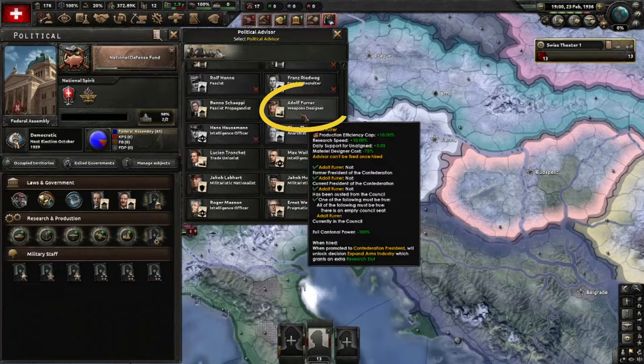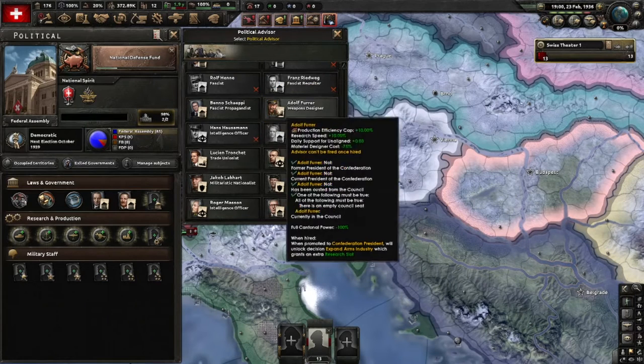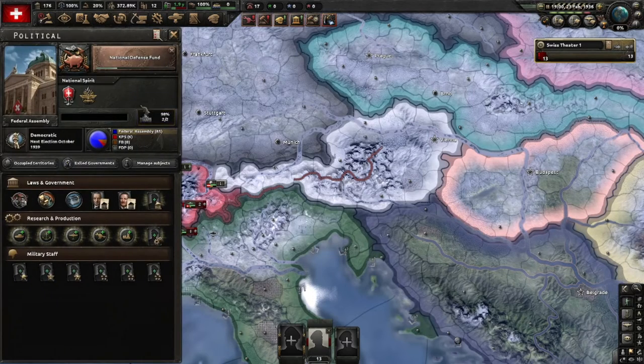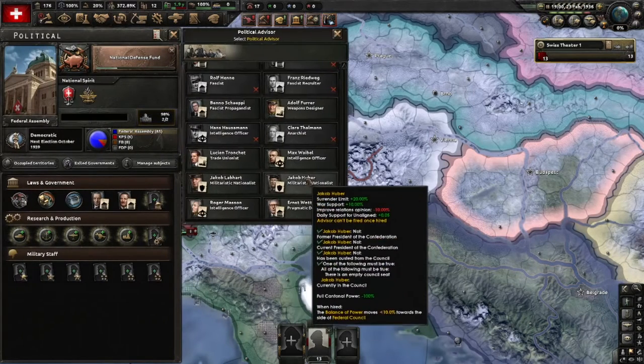This one here - Adolf Fürer - keep a very close eye on that guy. When hired, you can do a decision called 'Expand Arms Industry' which will gain you an extra research slot. Switzerland has three research slots and can get two more: one through this advisor and one in the focus tree, which is only available for democratic nations. So you probably want to go for Mr. Fürer here.